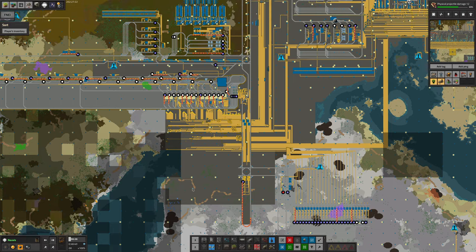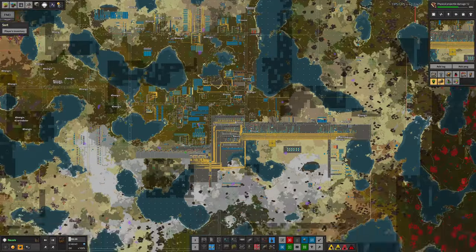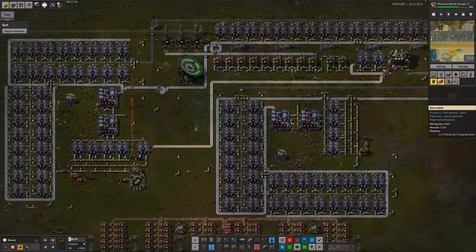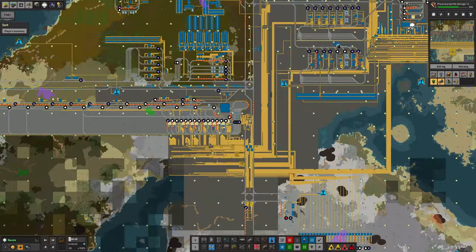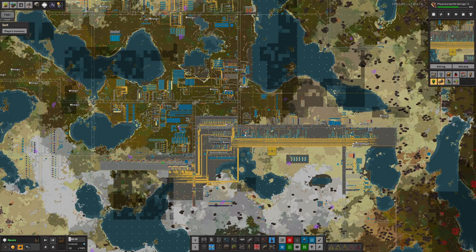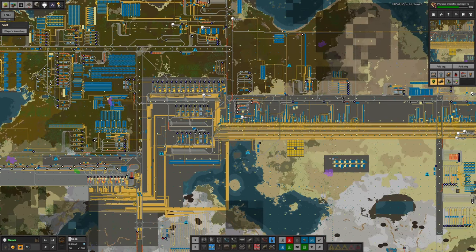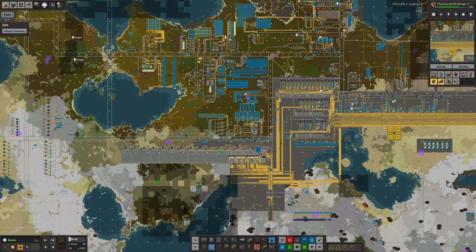This just shows the scale of the factory—that this sort of distance now seems really short, and running a belt across it seems like a reasonable way to do it. The factory must grow, and it has grown, and now it dwarfs our original bus. Some of the actual areas, like Module City, are comparable to the main bus. Some of the drop-off stations, if we put them all in a line including the ones down here, would probably be longer than the bus itself. The factory has indeed grown.